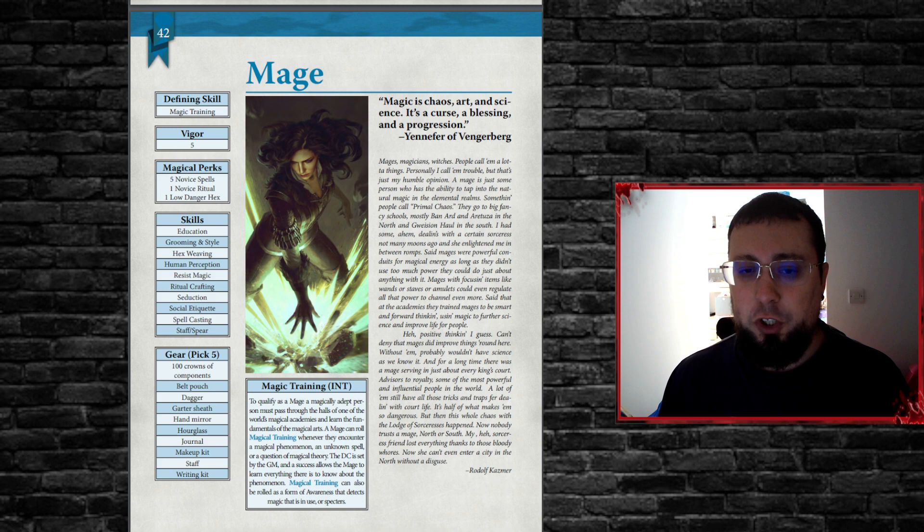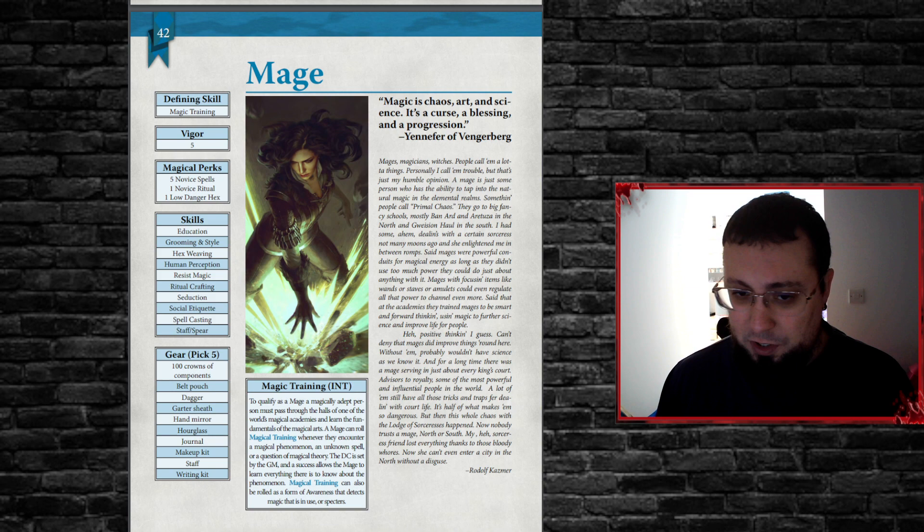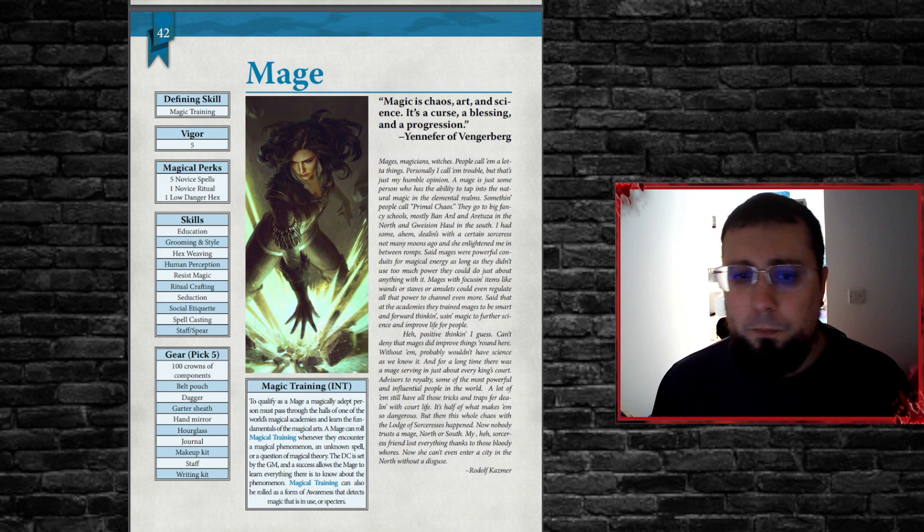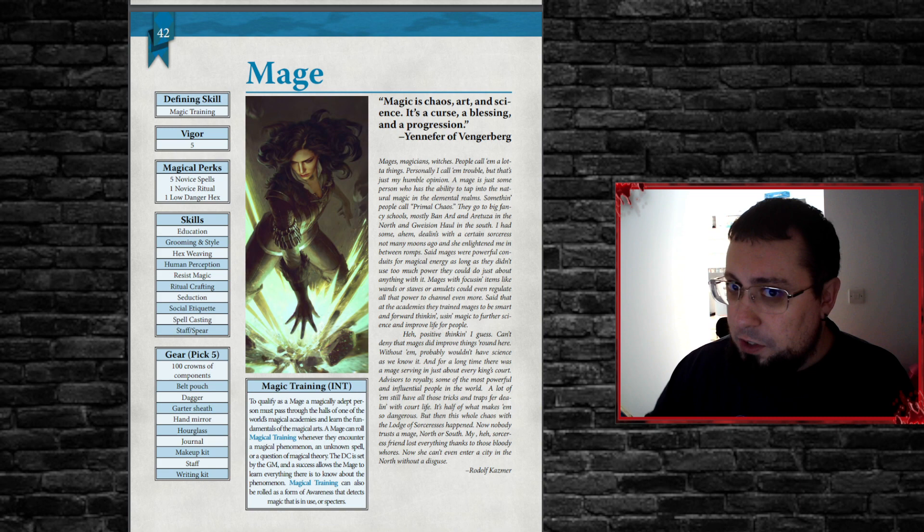So that's the long and short of how magic works — I think it's a cool concept compared to D&D spell slots. We're going to carry on with building your mage. As a mage specifically, your magical perks are five novice spells, one novice ritual, and one low danger hex. This is what you start with in the game. Remember that vigor of five — it's going to be very important. Also consider your skill sets, which you mark on your character sheet when inserting points.